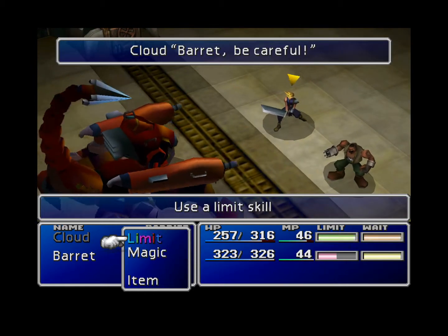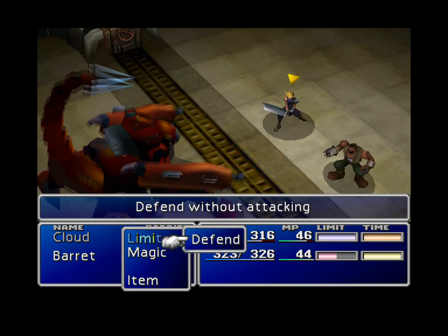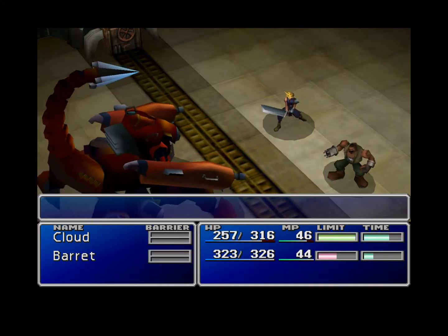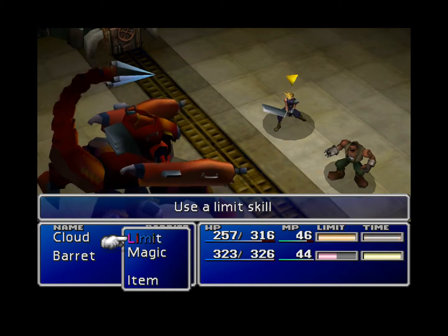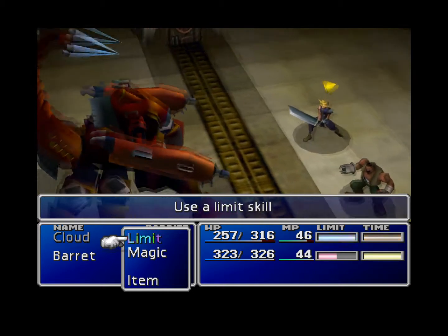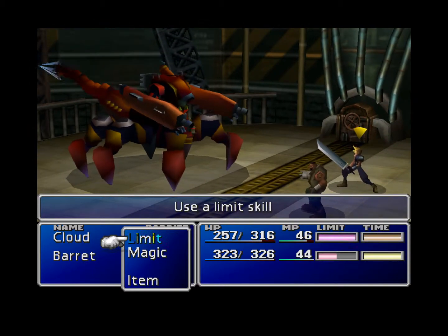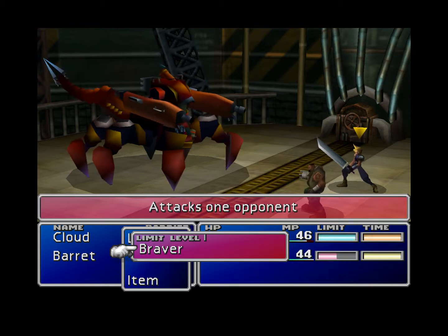Now his tail's up, so we don't want to attack while his tail's up. We're just going to sit and defend for a second until his tail is down — it's going to take a second. I wish I could fast-forward through this. Ladies and gentlemen, if your tail stays up for longer than four hours, please consult a physician.